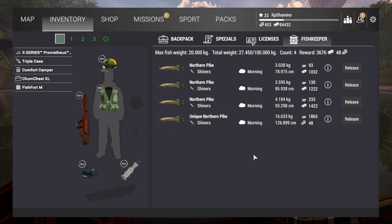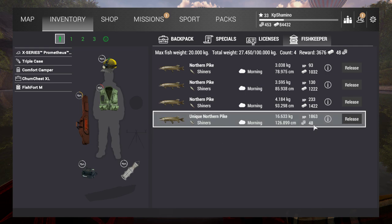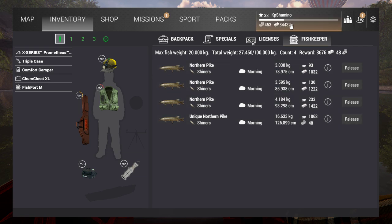So let's get started. The unique northern pike gave me 48 bait coins and a shitload of experience. I started here a couple of hours ago at level 32 and I'm already level 33, so it goes really fast.